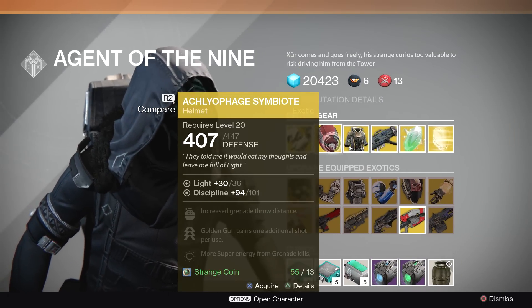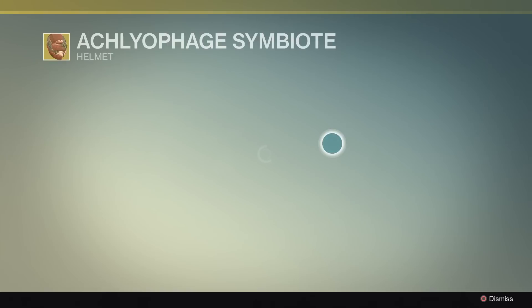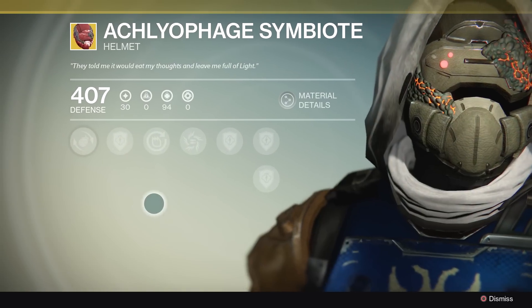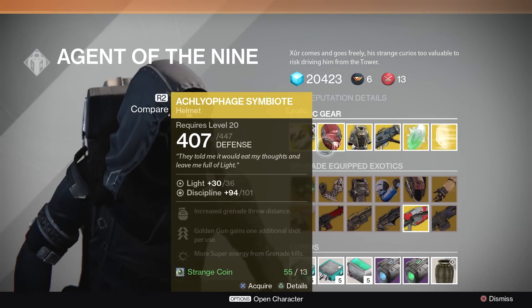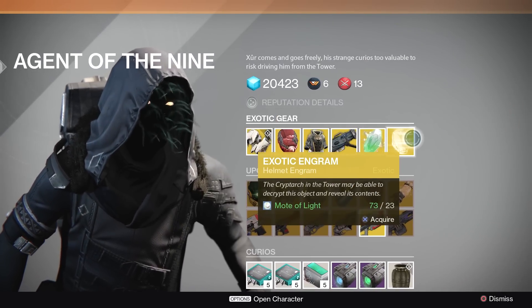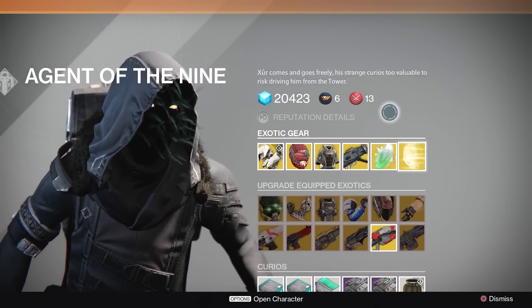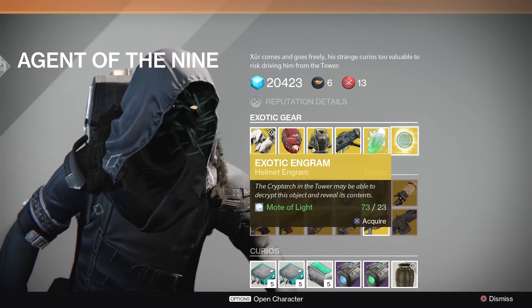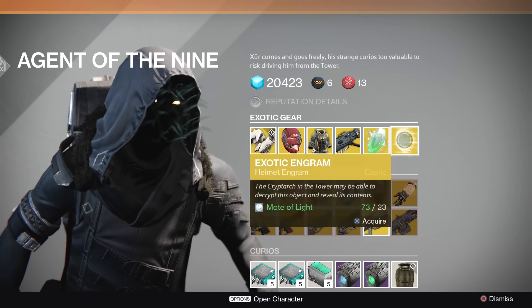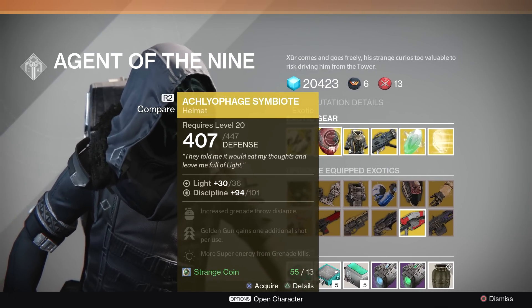Next up for the Hunter class, we got the Arc Leophage Symbiote. If you like being a Gunslinger, this is a must buy — it's an absolutely fantastic helmet. I wouldn't buy it if you're planning on buying exotic engrams this week because it is a helmet engram. You may end up with it anyway, so I would just hold off if you're already planning on buying exotic engrams.